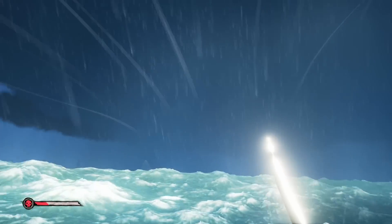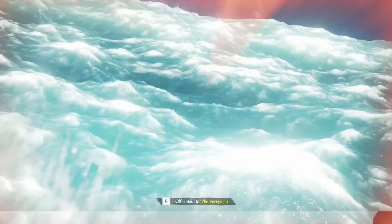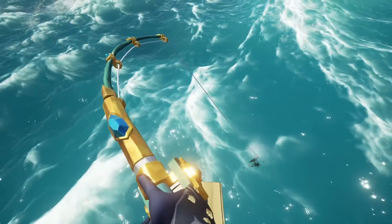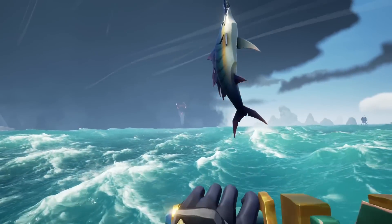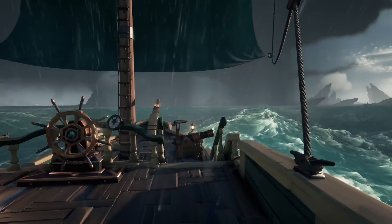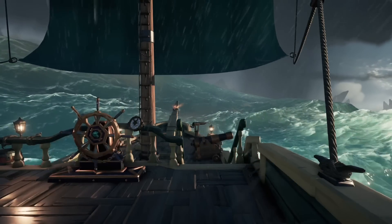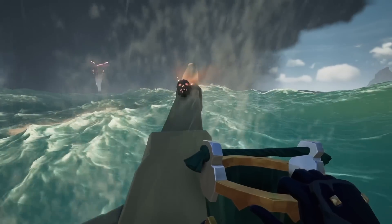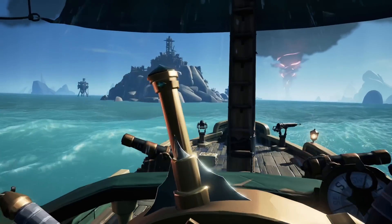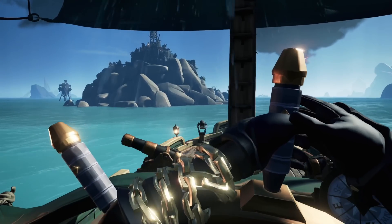The storm is an interesting one. Even though we often tend to avoid it, at certain times we need it — like getting the white flame by a lightning strike, or fishing for stormfish. It contains much more than meets the eye. If you are in the storm, the wheel will be spinning endlessly and it's hard to keep it straight, requiring constant tuning. But as soon as you are near land, the storm lets you go and the wheel stops spinning. Note that based on testing, this currently does not seem to work on uncharted islands.